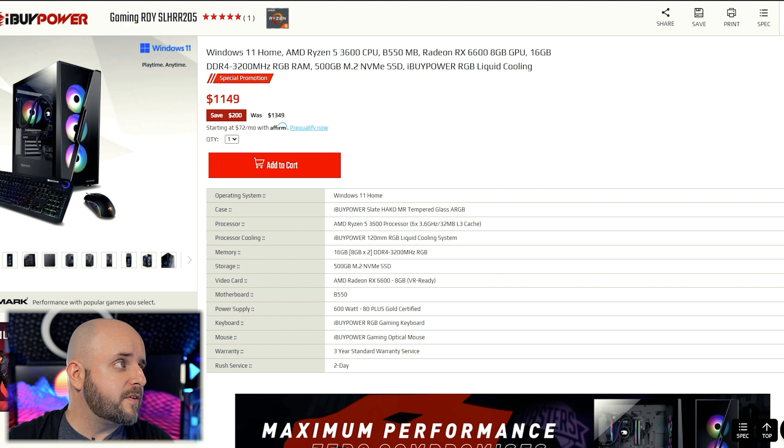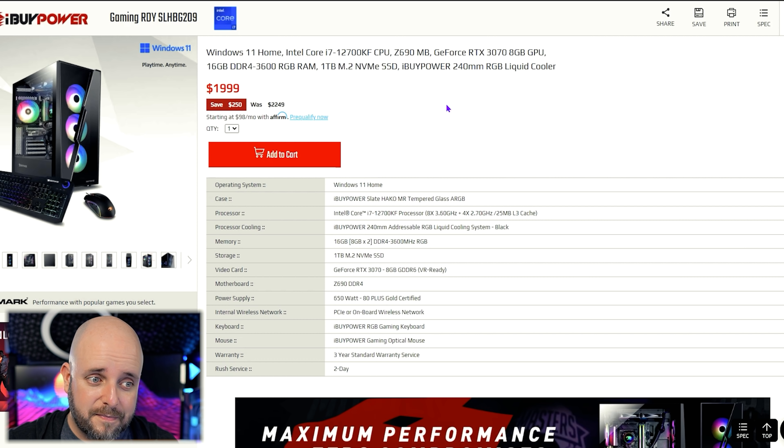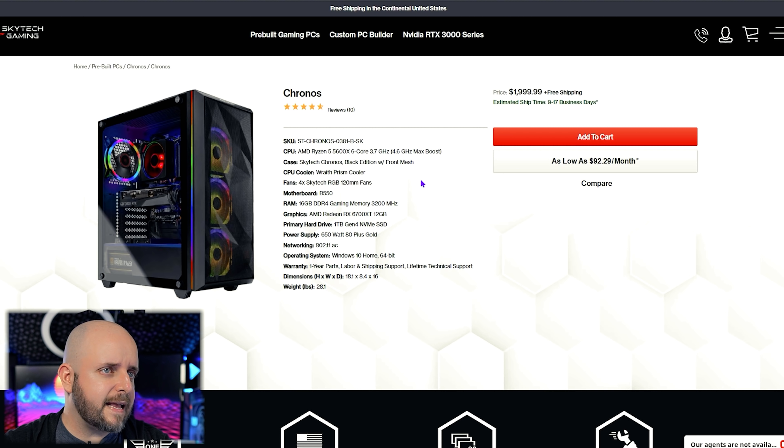The other iBuyPower $2,000 system also has a 12700KF, but with an RTX 3070. In my mind, the 3070 outpaces the 6700 XT pretty easily — there's a lot more you can do with the 3070. I have personal experience: I was able to game, edit video, and stream, all on a 3070. However, 650W is the minimum power supply Nvidia recommended when they released the 3070, and that was way before 12th gen Intel came out. The 12700K is way more demanding than the previous i7, so you can just upgrade the power supply later on yourself.